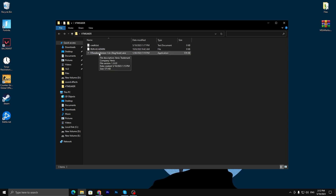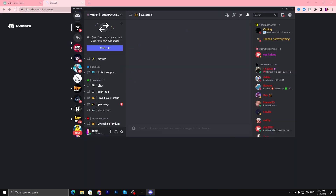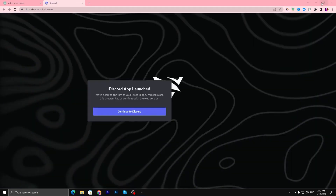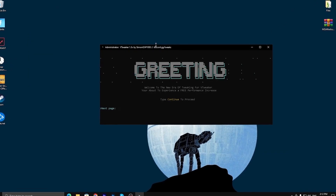Right-click and make sure to run this as Administrator. Also make sure to join their Discord server for the latest updates and new fixes for this application. Once you've done that, here is the interface of this tweaker application.